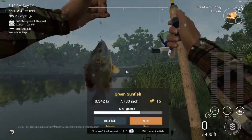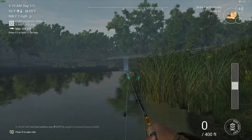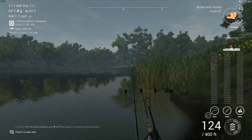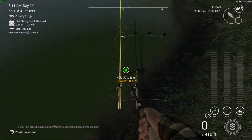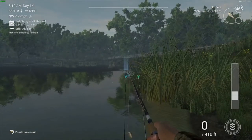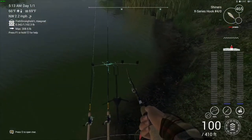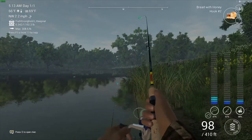That's a green sunfish — not what I was looking for. Let's cast out again. Around 110 to 130 foot seems to be the sweet spot. These two Creek Pros are the main rods to concentrate on because they're what you're going to have at this stage if you're a low level. Another thing to mention — always use barbless hooks. Barbless hooks will allow you to get 10 extra XP, so barbless hooks are definitely the way to go.